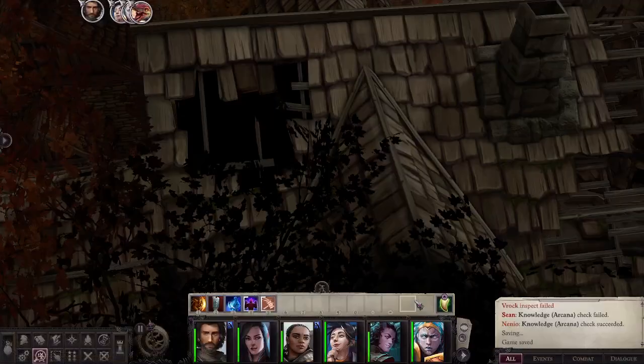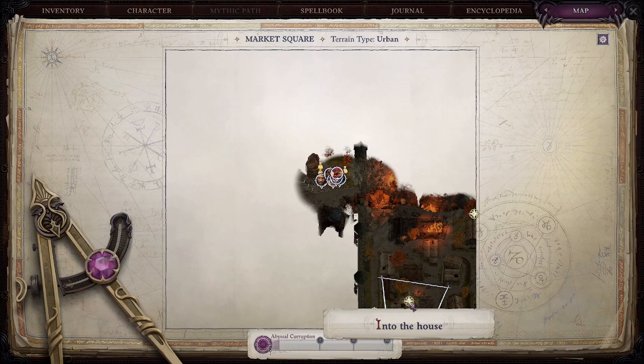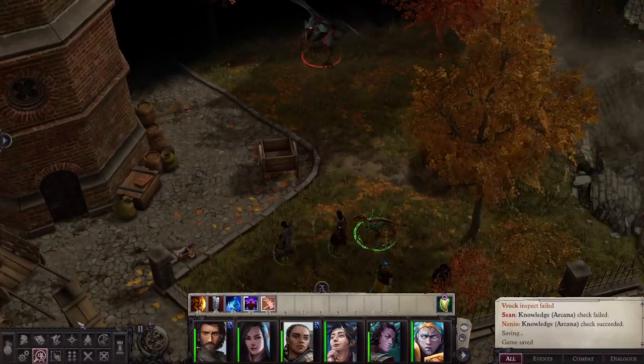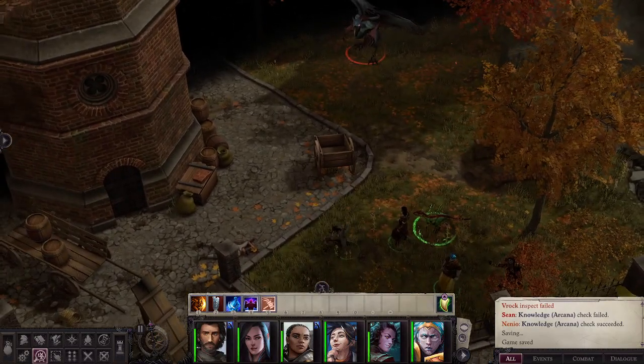There's going to be an entrance — it's actually going to be where you can go into the house over here. If you're looking at the map, that little entrance into the house is where you're going to find Ember and the summoning circle that you can finish. And if you do, you'll have V-Rock out here. We can't leave a demon running around wild, so hopefully this helps you in your questing line.